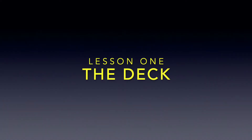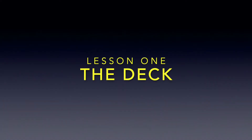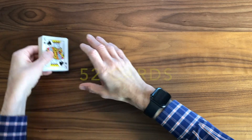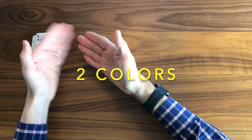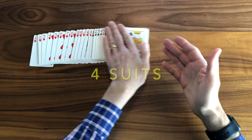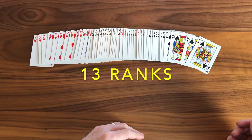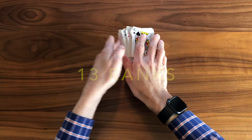Let's begin with a reminder about our deck. As you know, we start off our games with a 52-card standard playing deck, as you see here. Decks include two colors — red and black — and four suits, with 13 ranks per suit, ace through king.